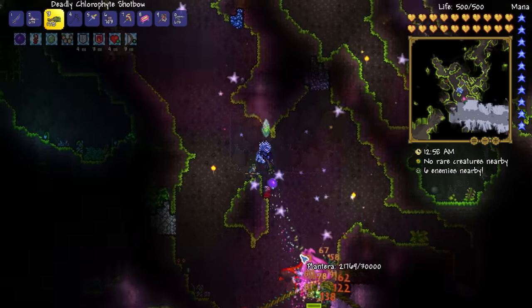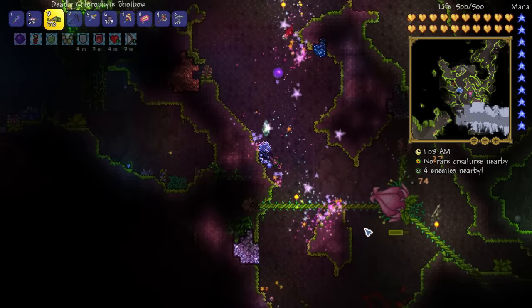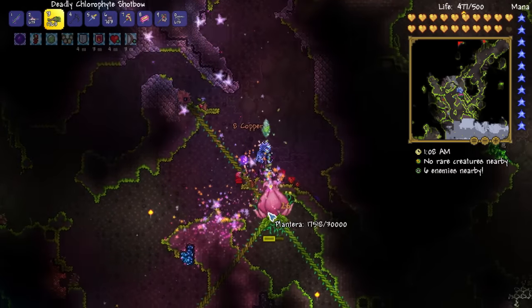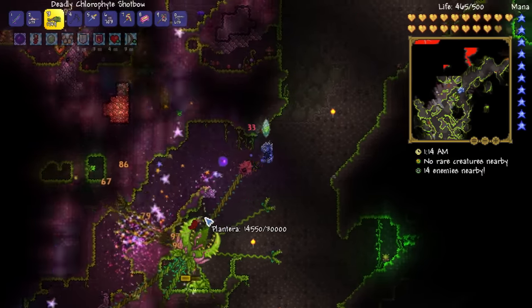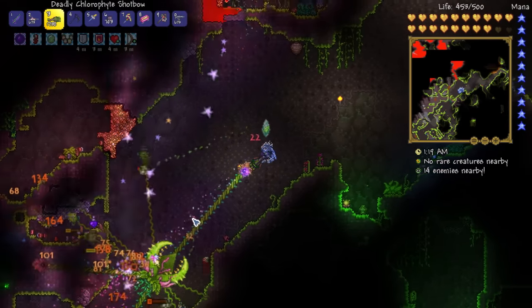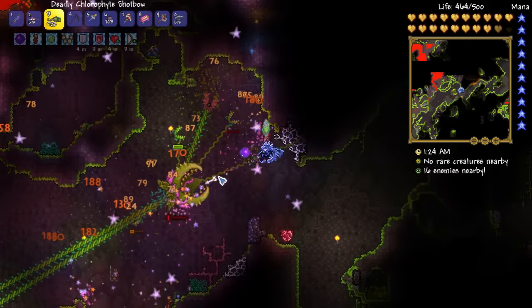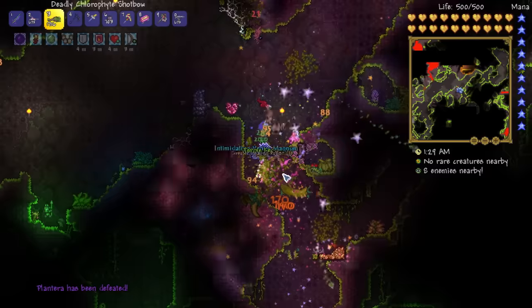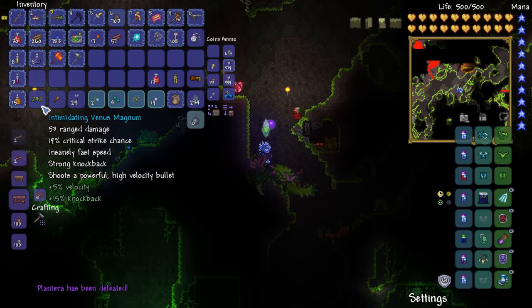We'll just fight here. It is totally possible to fight Plantera by leading it through tunnels, it's just you're a lot more likely to get hit that way. I don't recommend it if you can avoid it, especially if it's your first time fighting Plantera.